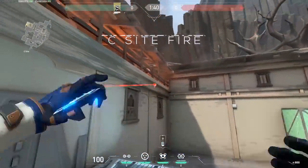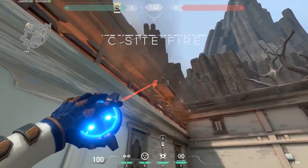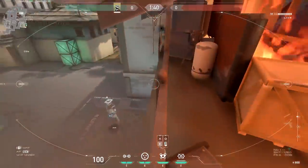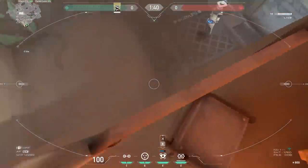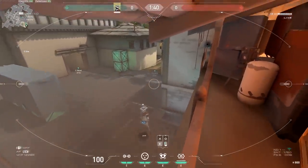C-site fire: this one you gotta be careful because it's not easy to place. Aim there, wait for it to turn blue, place it like this. The camera blends in extremely well with the fire because it blinks red, and you have great vision.